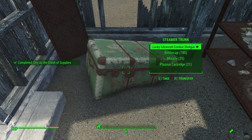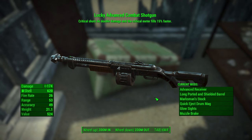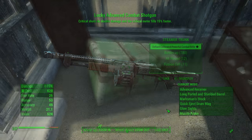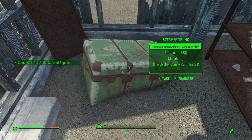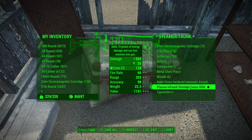It's absolutely insane. As you can see in the gameplay in the background, it's just a simple matter of digging up a chest, checking out the legendary weapon inside. If you don't like it, you simply reload, dig up the chest again, and the weapon changes. You keep reloading and digging up the chest until you eventually get a weapon that you prefer.